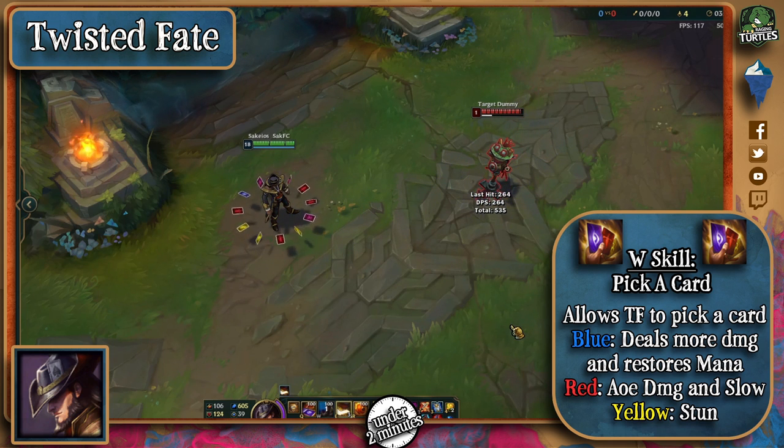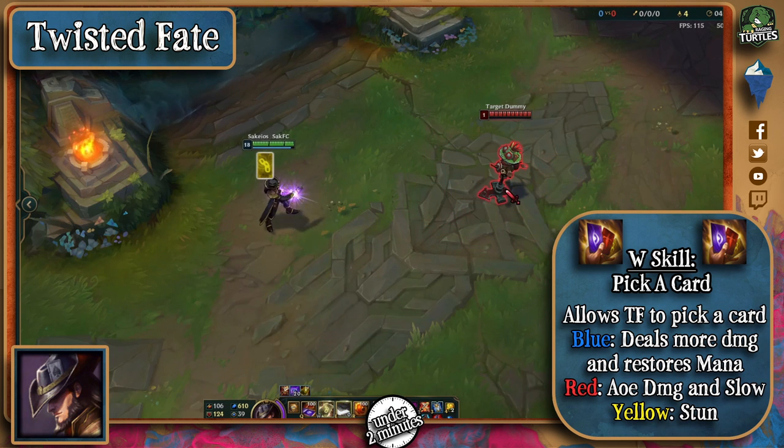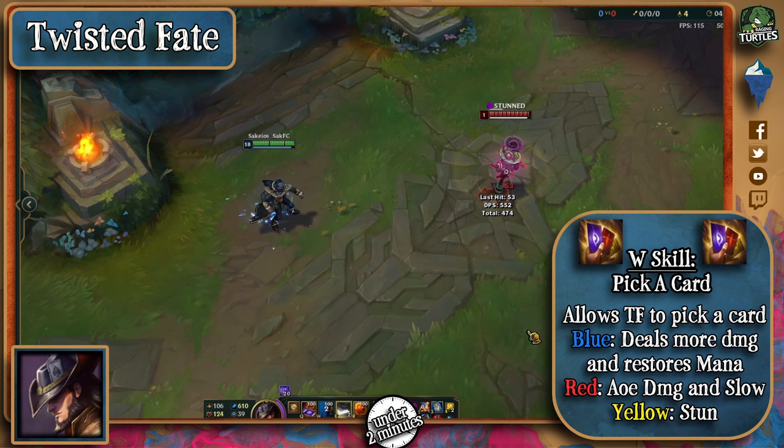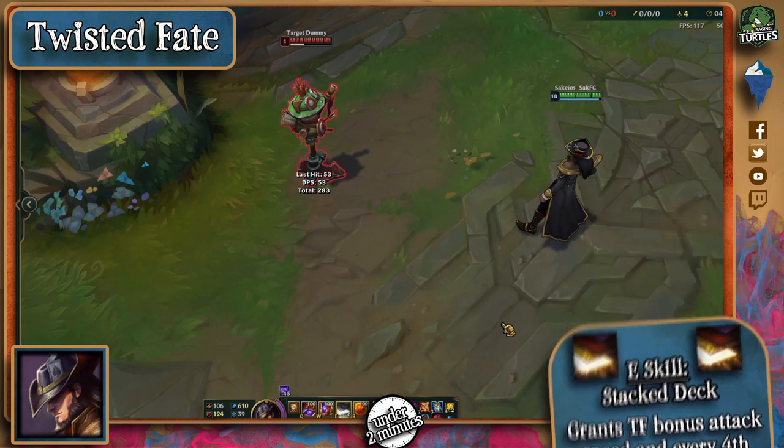The Blue card will restore him mana when he uses it on a target, the Red one will deal AoE damage and slow all targets, and the Yellow one will stun targets for up to 2 seconds. His E passively grants him attack speed, and every 4th auto he'll deal extra magic damage.